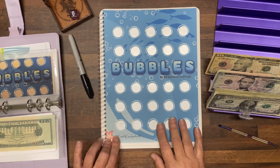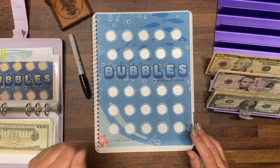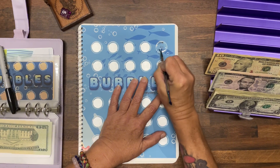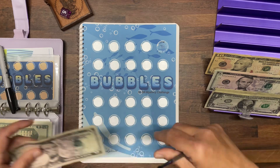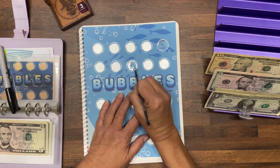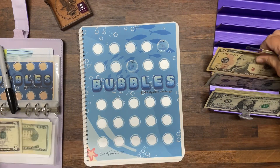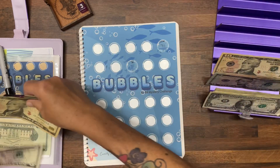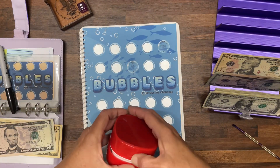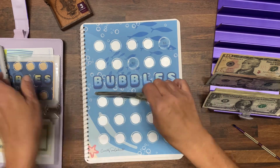Let's scratch some bubbles, shall we? Let's roll the dice to see what we're going to scratch. We got a 5 — one, two, three, four, five — and we have $6. Let's do another one: 3 — one, two, three — and we've got $9. So let's take the $1 and put a $10 in. I think we'll stop there on that one. So we have $15 started for bubbles.